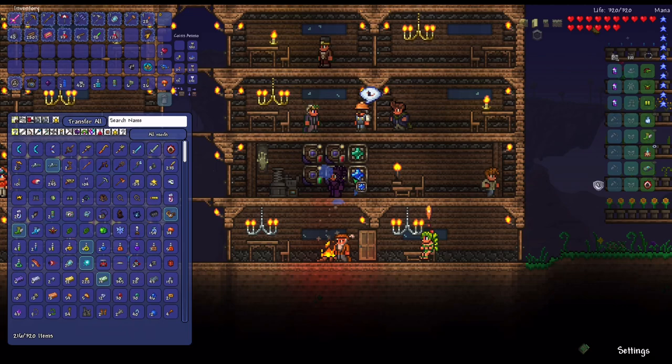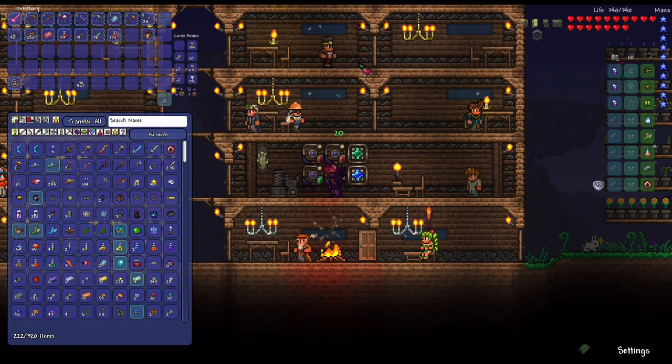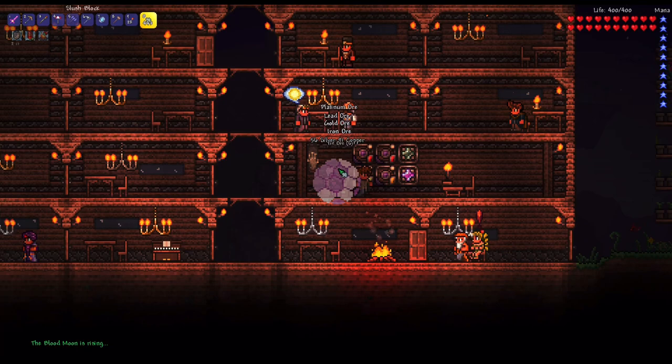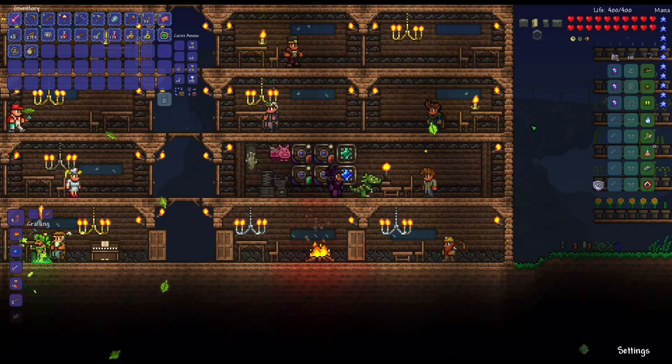I'll deposit everything and use the solidifier in the crafting area. I also got more life crystals, so I'll use those up. Then I wanted to use all this slush to convert it into ore for the better platinum rod staff - but a blood moon started. I already did one of these, so I'm just going to cut to daytime.